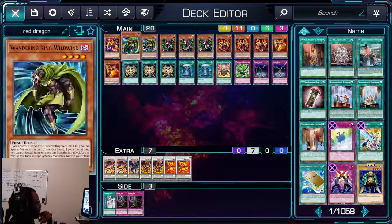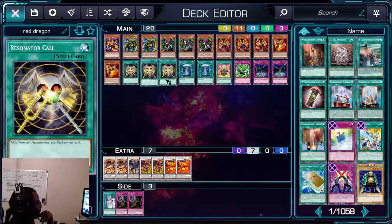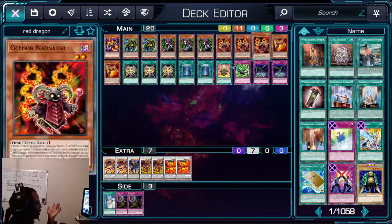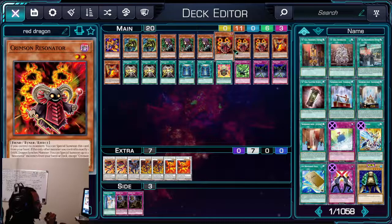Two Red Resonators — you summon him to the field and then he can summon any one of these monsters from your hand. We have Resonator Call at three copies; this is your searcher. You're basically running the equivalent of five Red Resonators and six Crimson Resonators, so you always have a way to get to this card and it's pretty consistent.